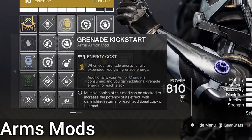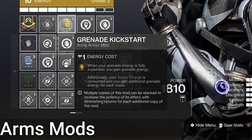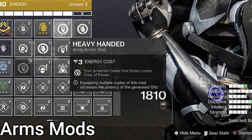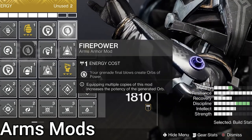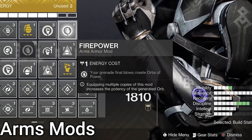On arms, Grenade Kickstart — when you use a grenade, gain grenade energy. Any armor charge you have is consumed to give extra energy, up to 50%. We also have Heavy Handed — make an orb of power when you kill something with a powered melee, in this case Throwing Hammer. We also have Firepower — make an orb when you get a kill with a grenade. So we have all our abilities covered and our weapon that we never use.